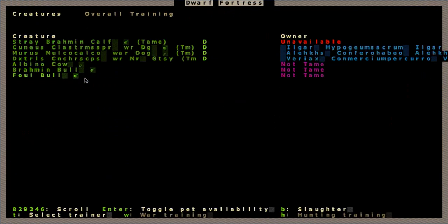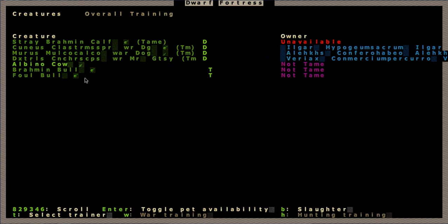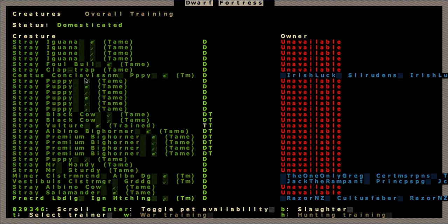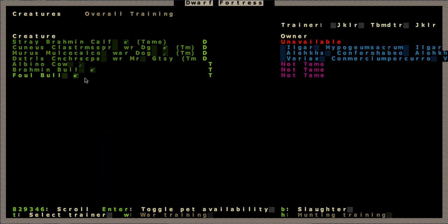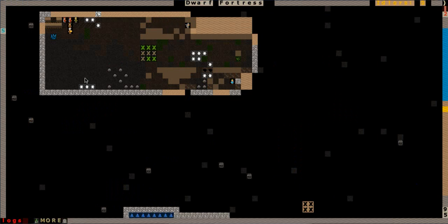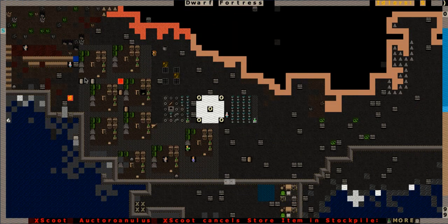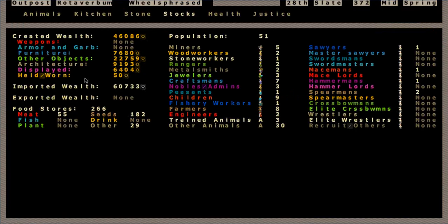We got a fowl bull, brahmin bull, and albino cow - good lord. Jeklar, you have your work cut out for you. A vulture trained. Wish I had something I could train for war. We better be able to train those puppies for war whenever they grow up. I'll be pretty sad if we can't. The scrapyard needs scrap logs - so we're already out of scrap logs. I have no idea how to find out what I got from the scrap yard - that's kind of one of the problems I was having.